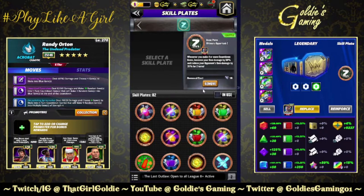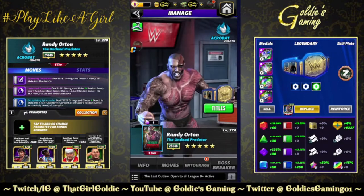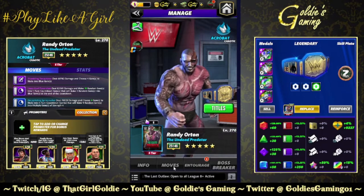The plate effect: whenever you make four or more countdown gems, increase your gem damage by 50% and reduce your opponent's gem damage by 35% for two turns. That is what we're going to be using.